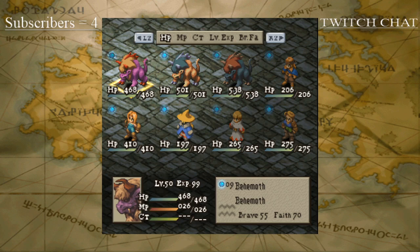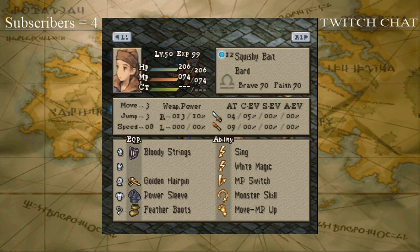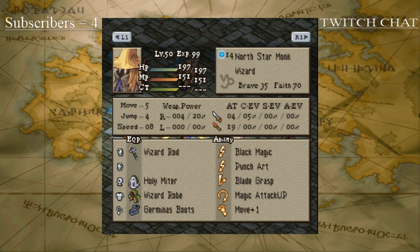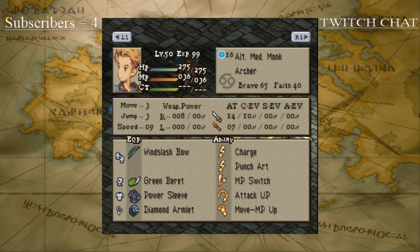Alright ladies and gentlemen, welcome back for another FTAI battle. On top we have SuperDevon's triple monster team, and on bottom we have a fanatics team from the tournament. We got this Behemoth, this King Behemoth, this Dark Behemoth, and a bard called Squishy Bait. For the fanatics team we got Actual Monk the monk, Northstar Monk the wizard, Temple Monk the priest, and Ultimate Monk the archer.